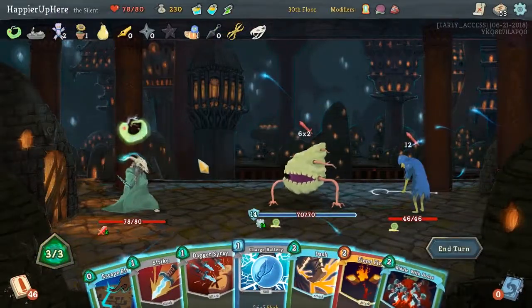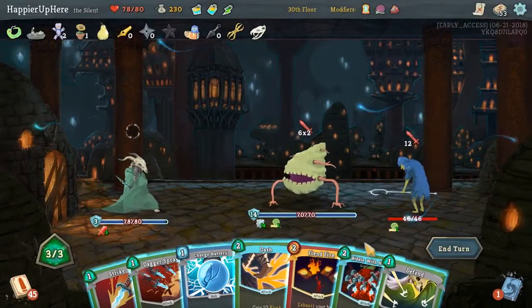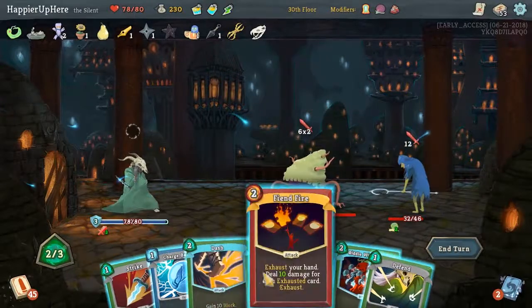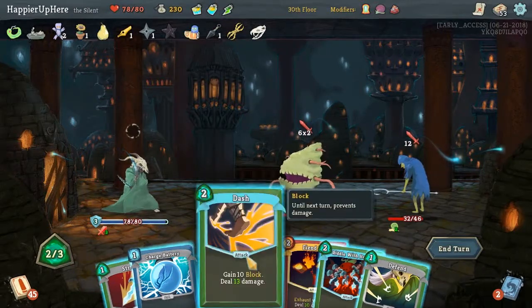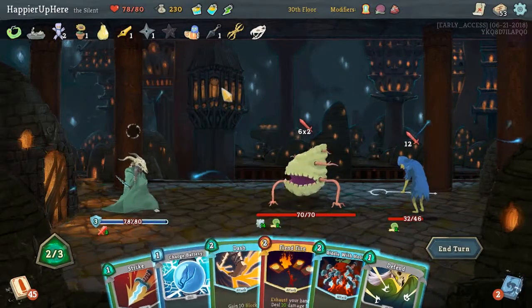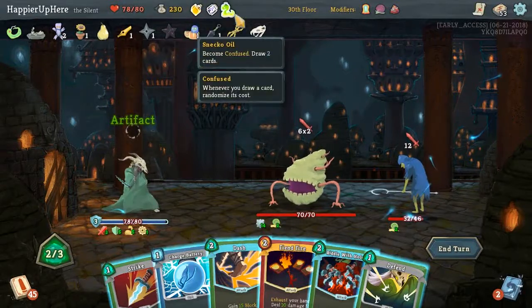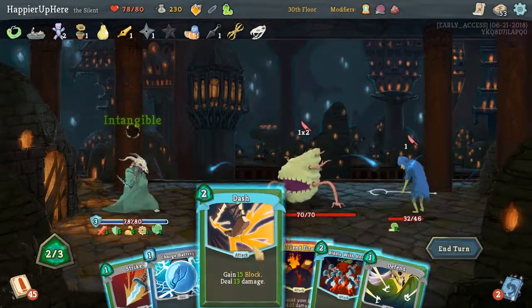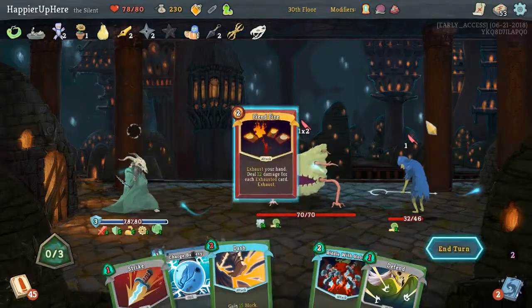Still no sign of the second curse I was hoping for. Let's draw a card — we only have enough. Let's play the Dagger Spray. We're not fully defended — we're receiving 24 incoming damage. We could defend for another 10 which gives us 13. Let's actually drink these and see what we get. Ghost in a Jar, which actually is nice — that way we only have 3 incoming damage, so we can do 50 damage on this guy.